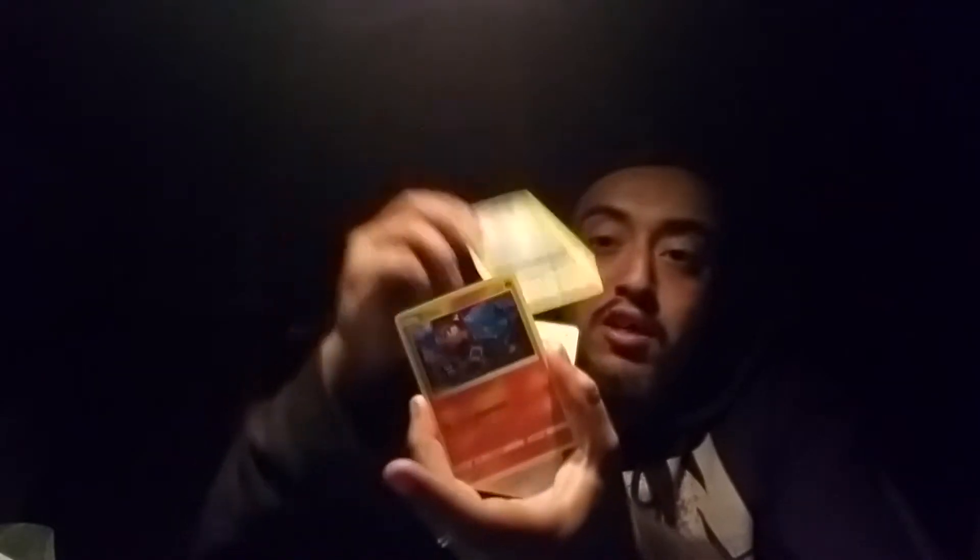Let me see what this first pack gives us. So first here we have this little check-off list that it comes with every single one, and we have a PB pack, followed by a Meowth, and looks like we're gonna have a Litten — yep, a Litten! Litten the Kitten.